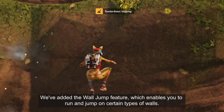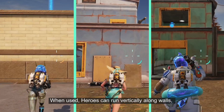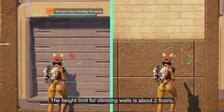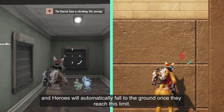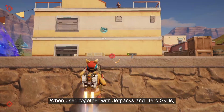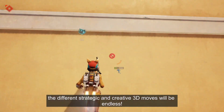We've added the Wall Jump feature. When used, heroes can run vertically along walls, but cannot move left or right during the process. The height limit for climbing walls is about two floors, and heroes will automatically fall to the ground once they reach this limit. When used together with jetpacks and hero skills, the different strategic and creative 3D moves will be endless.